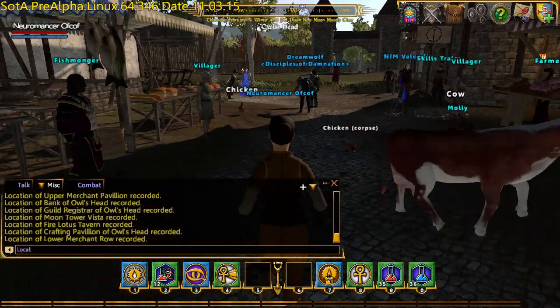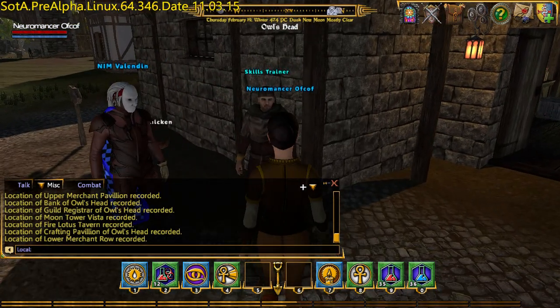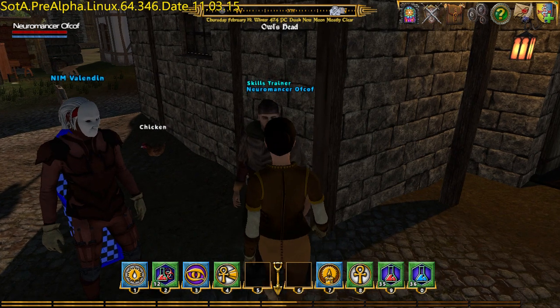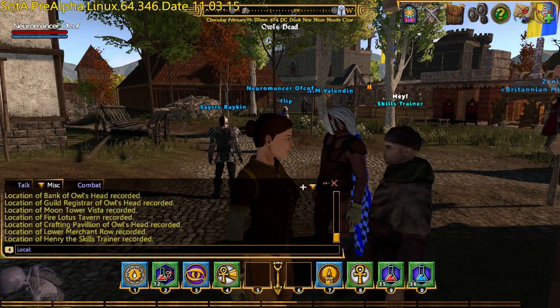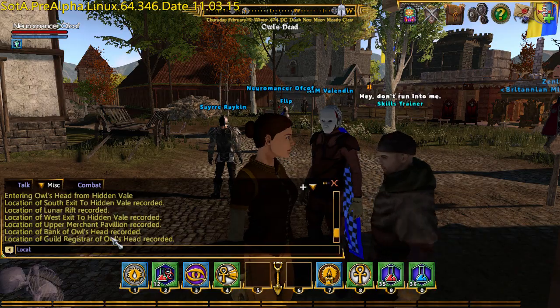On this street there is a Skills Trainer, and you have to get quite close to him — closer than what you'd have to just to talk to him. There you go, that's how close you have to get to the Skills Trainer for it to register. That's a point of interest. I believe that is eleven.